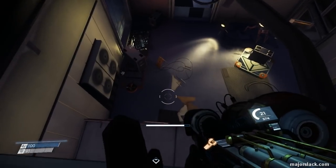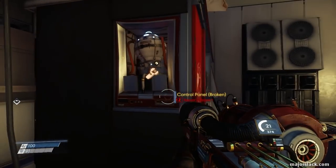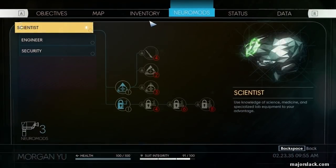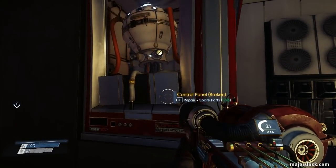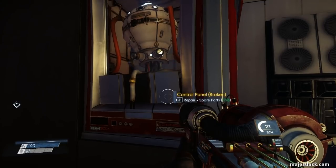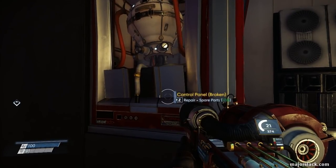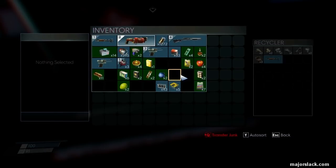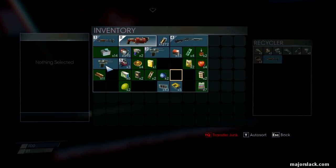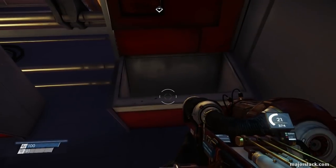We can free up some space by going down into this area and repairing this recycler. I want to get the repair one neuromod anyway — engineer, repair one, please. Now we can repair this recycler. Bring at least six spare parts — I should have told you at the beginning, but I'm telling you now. Now we can offload a lot of our stuff, including this wrench and one of these disruptors. That'll free up a lot of space in the inventory and give us some materials.